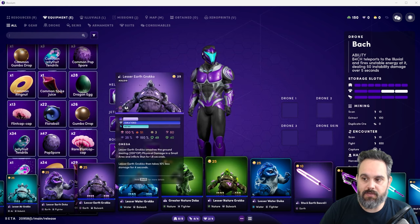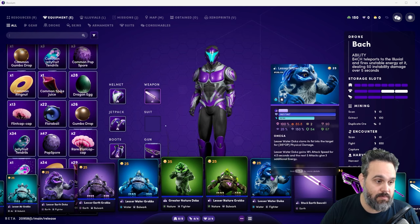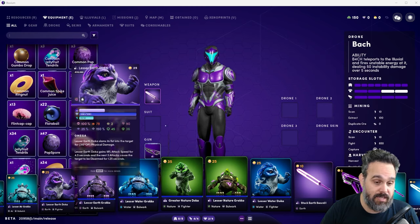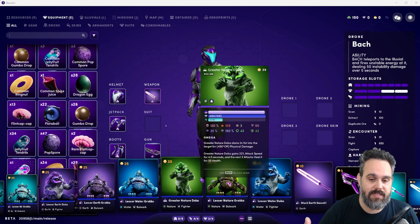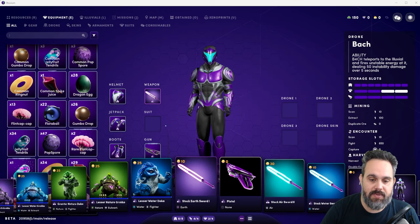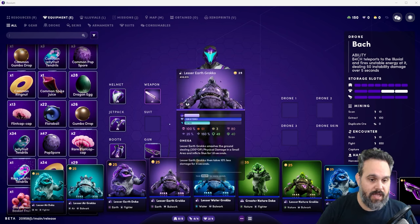The idea is to get three Illuvials of the same element to get the affinity bonus. If I need more, I can use the water ones, which also have extra points against fire — earth has two points and water has one. My recommendation is to have all weapons of the different elements and two Illuvials, one doco and one groco for each element. That will be enough to start looking into Stage 1.